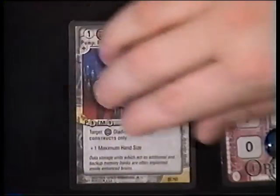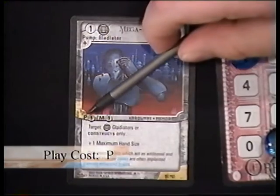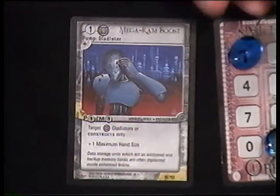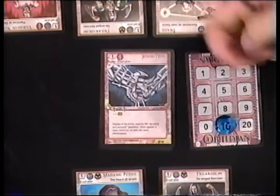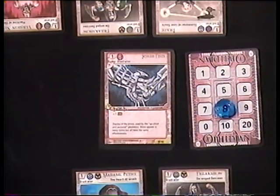So how do you use these points? If you wanted to play the card Mega Ram Boost, you take a look at the play cost, which will tell you how much it costs to play this card. This costs 1, so you would remove the 1 off of the counter card. Now if I wanted to play Spiked Fists, their play cost is 3, so I would move this counter from 10 to 8 — because 11 minus 3 is 8.